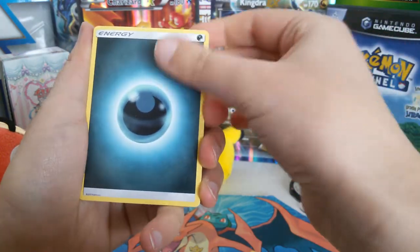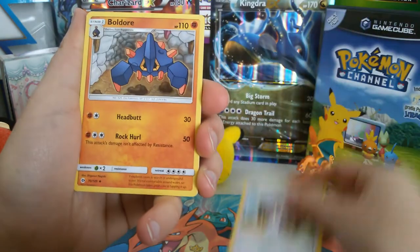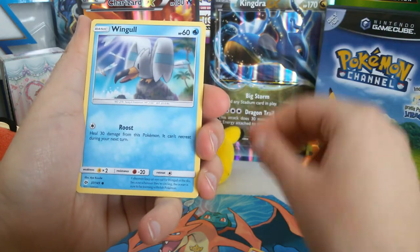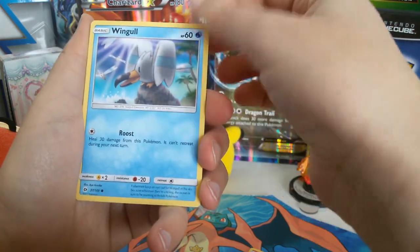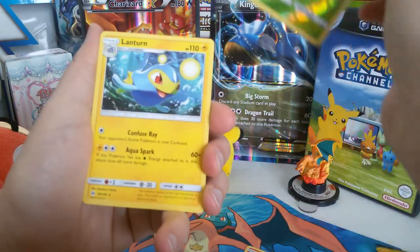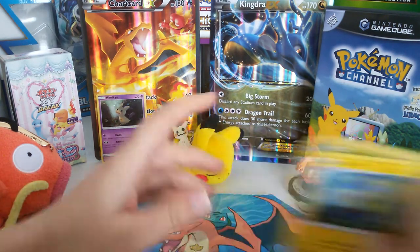A Darkness Energy. Lillie — always nice. A Bounsweet. A Great Ball. A Wingull — really nice and cute too, very soft shades within this one. A Reverse Grubbin. And our Rare is a Lanturn.